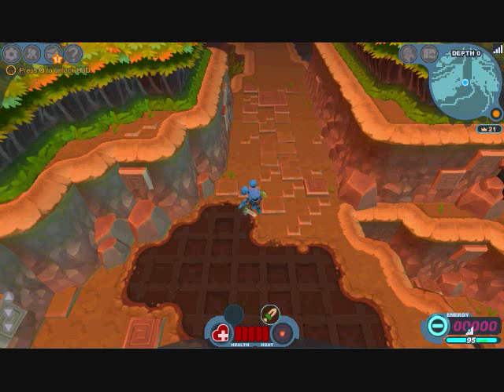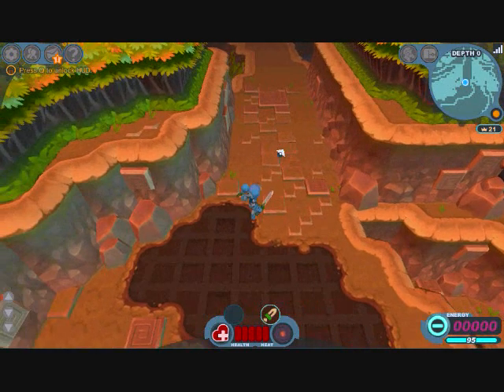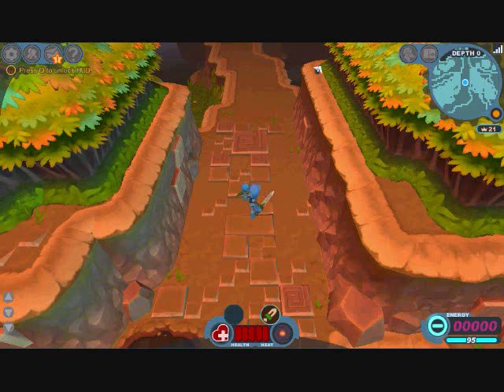This is your energy bar — the purple numbers are your crystal energy and the blue bar is your mist. Up here is your mini-map; you can tell where you are. Depth indicates something we'll get to later. This is your HUD. Here are your crowns, and this is the danger level. This is your health and your weapon.